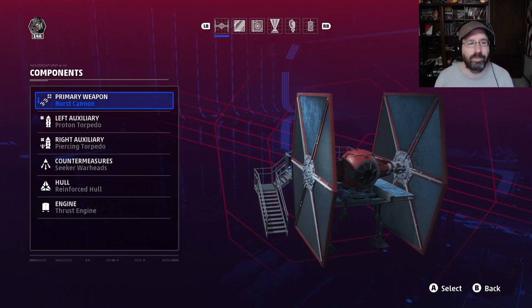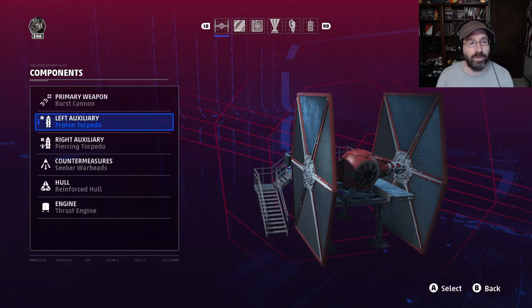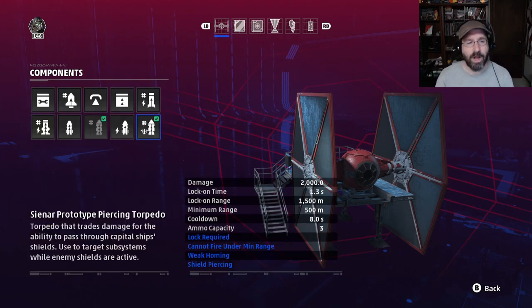This ship will use the burst cannon — we're hitting the capital ship, not fast-moving targets, so aim isn't a concern. We're not using the plasburst because we don't want to take damage while charging. For the left auxiliary, we're going with the proton torpedo: 4,000 damage, 2-second lock-on time, lock required, minimum range of 500 meters, 10-second cooldown, 2 shots, and weak homing — don't use it against fighters. For the right auxiliary, the prototype piercing torpedo: 2,000 damage, faster lock-on, same range, faster cooldown, 3 ammo, also weak homing.